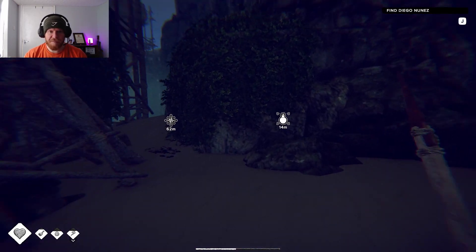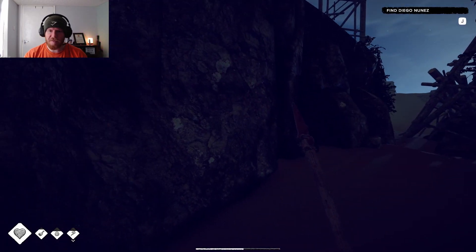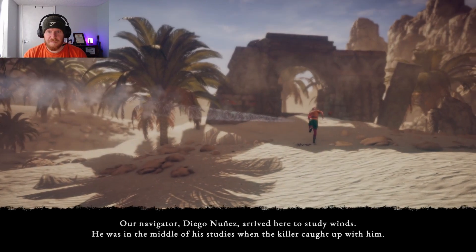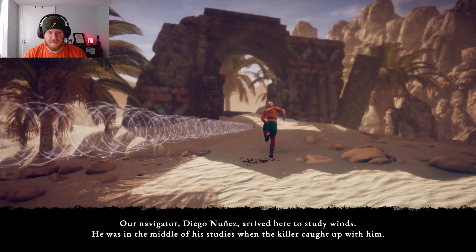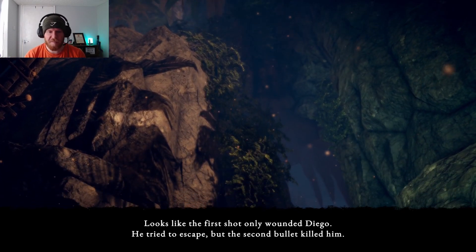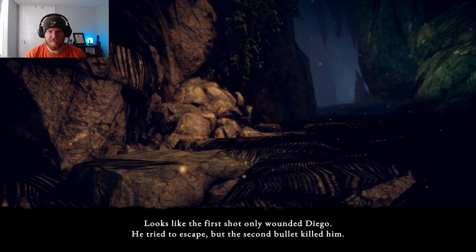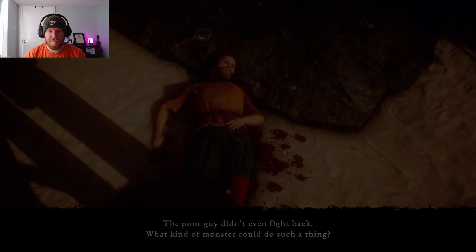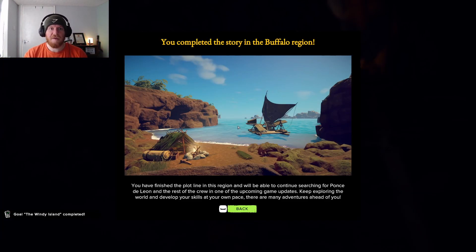Let's find this living water, where is it? Oh, is it? It must be inside. I don't know, let's find out. Oh gosh, I think I might have found him. Why is someone killing everyone? What kind of monster could do such a thing? A murderer. I've completed the story in the Buffalo region. When you finish the plot line in this region, we'll be able to continue searching for Ponce de Leon and the rest of the crew in the upcoming game updates. Keep exploring the world.